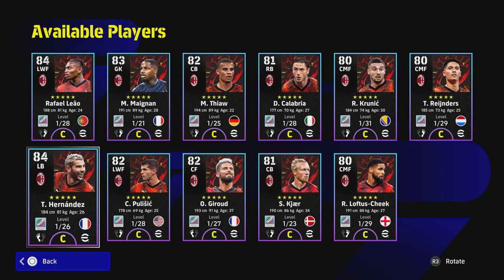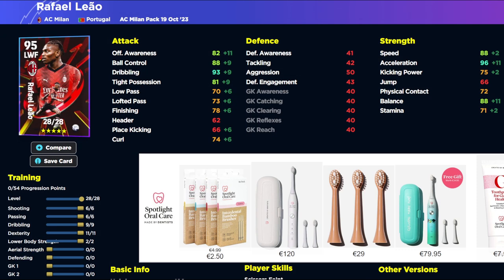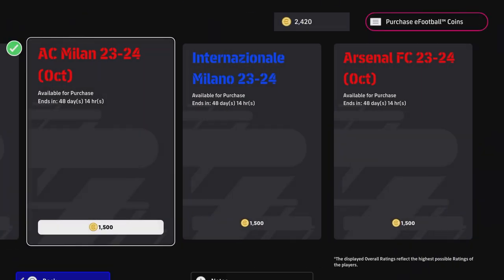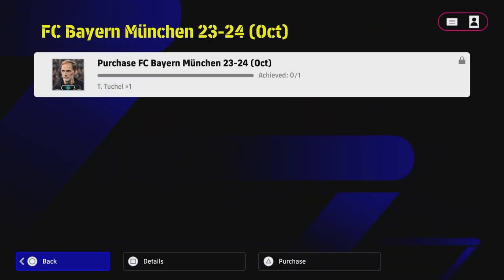I wouldn't say this is the best Maignan card — he only has 21 levels. I feel these packs should have had one card with around 36 levels; if Leao had 36 levels with 85-86 finishing that would have been a godly card and a must-buy. They missed the boat — there should have been one special teamed player in the pack to make it more attractive. At 1500 coins it's quite heavy for what you're getting. Yes you get more bang for your buck than spinning, but these players are very similar to standard cards stat-wise.